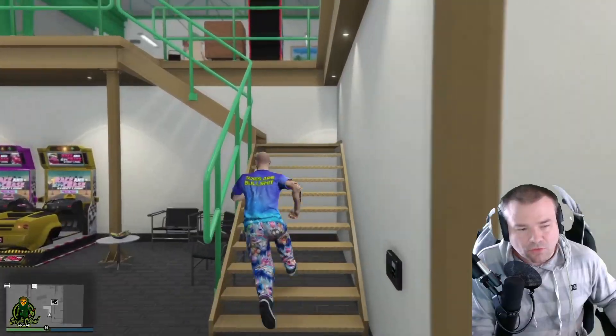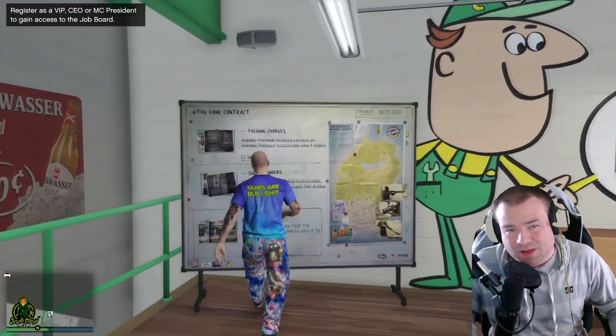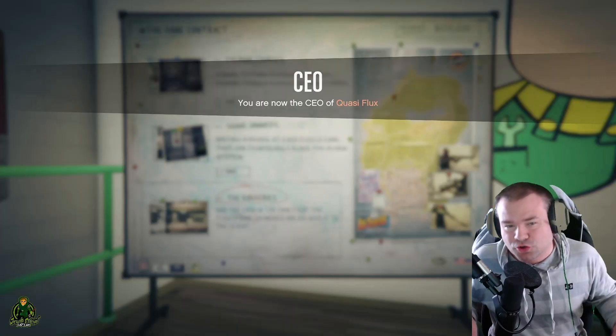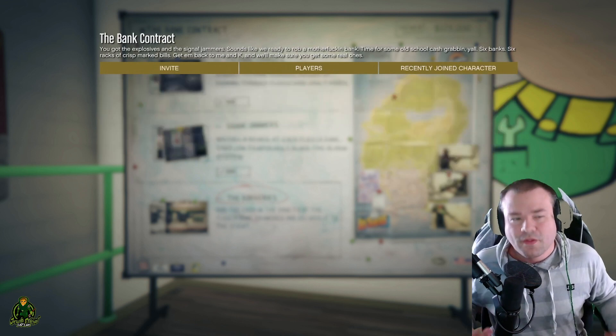First, you're gonna need an Auto Shop, and this should work with all Auto Shop contract finales. Whether you're doing the ECU job, the Depository, or whatever one you're doing, this should work. Load into the mission and wait for them to call you.